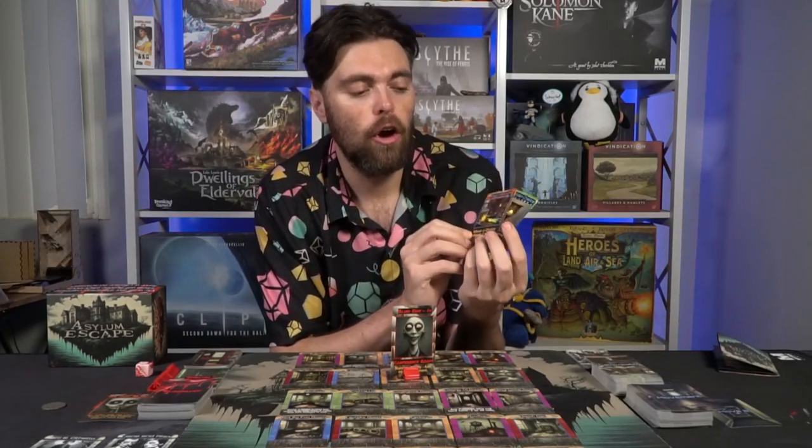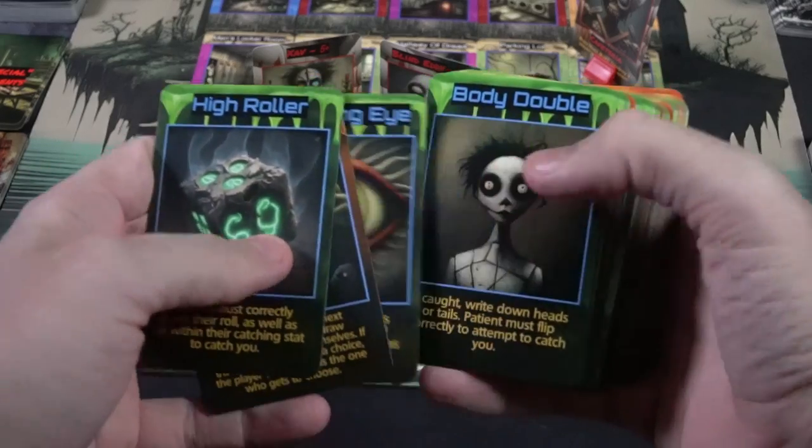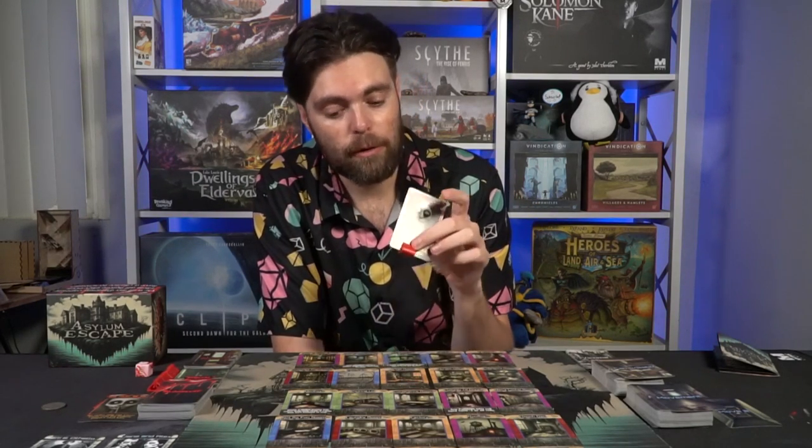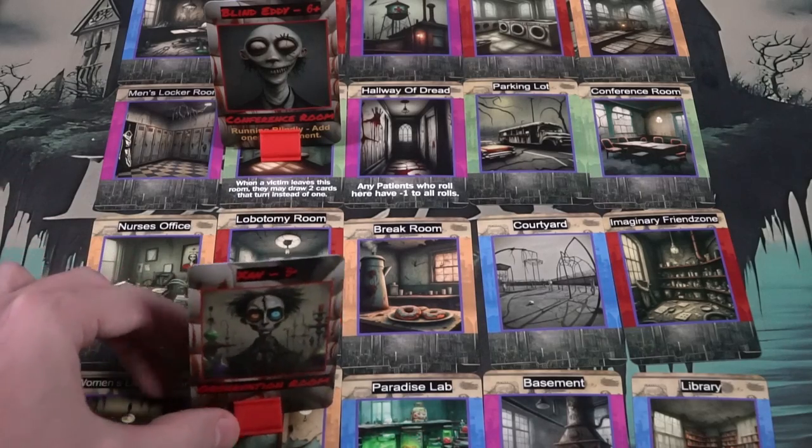Victims can also use sabo and camo cards — some are instantaneous and others only usable on your turn. You can draw and hold cards in your hand, up to seven cards. Once all victims have taken their turn, the round ends and the patient player begins again. You continue doing this until round four, when a new patient enters the fray.